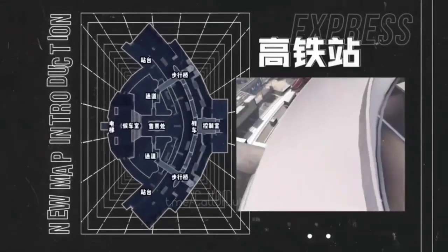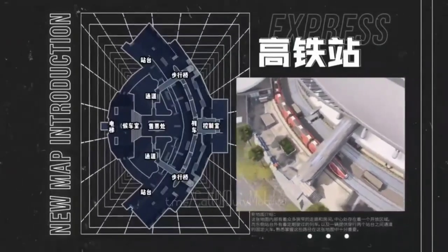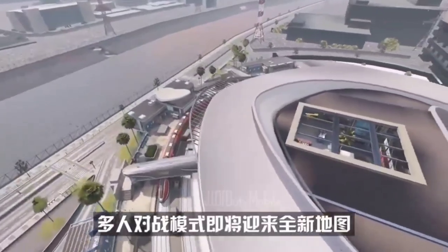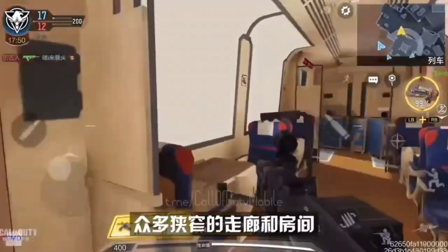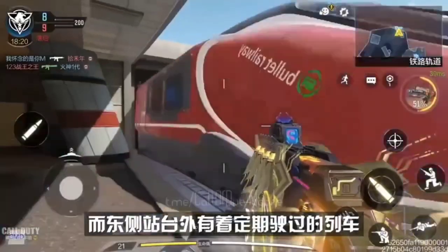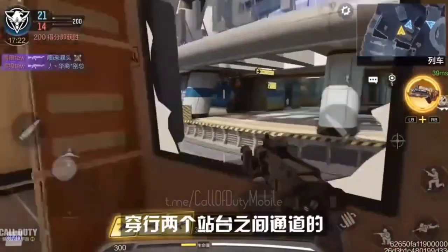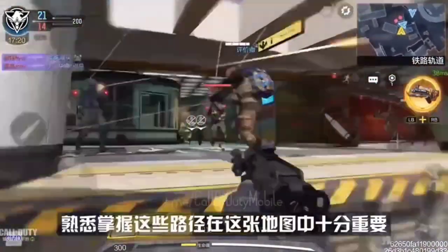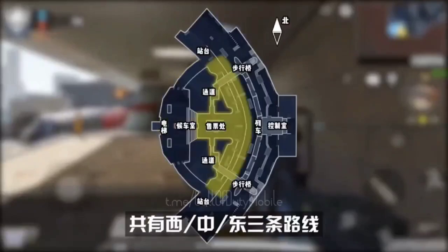Up next, we have the major leak: the new multiplayer map Express. Season 8's entire theme is inspired from this map. It is a 3-lane map and you are going to get really intense close-range fights at the middle part. Another eye-catching thing about this map is you are going to get a functional moving train in COD Mobile, which I believe is a first.